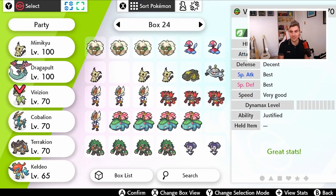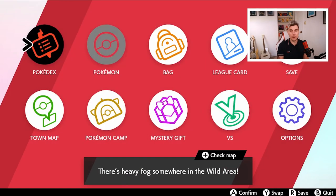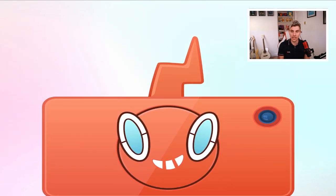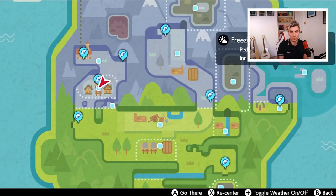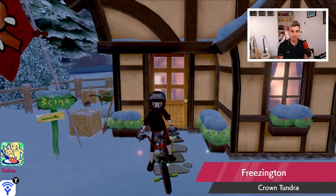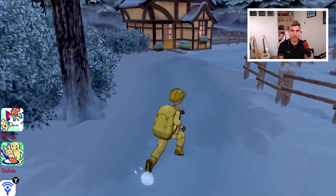We've got all of them — Virizion, Cobalion, Terrakion all with good speeds, and Keldeo which is amazing. You can shiny hunt Virizion, Cobalion, and Terrakion if you want, but remember Keldeo is shiny locked, so don't waste your time trying — Game Freak has locked it out of being shiny, which is very unfortunate.